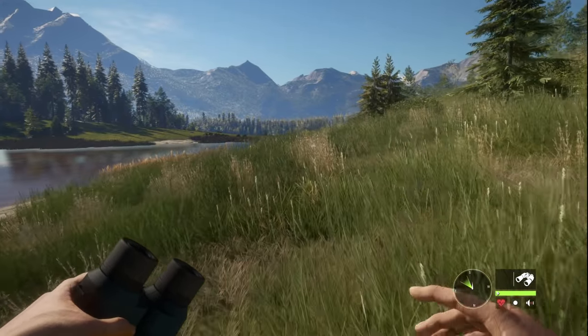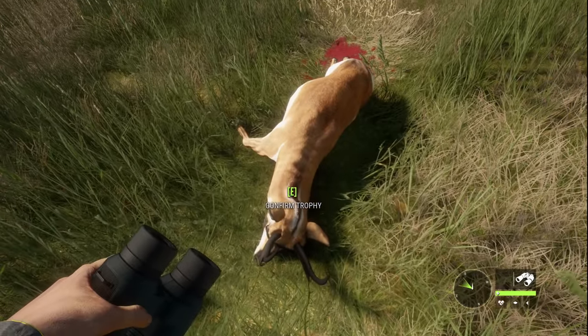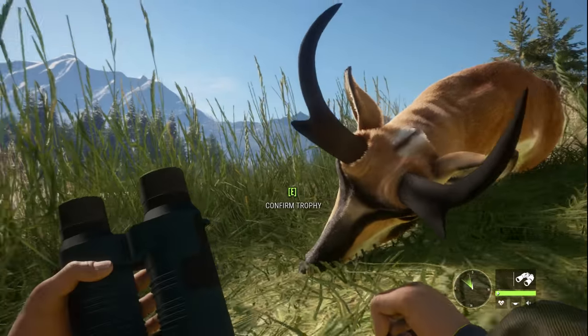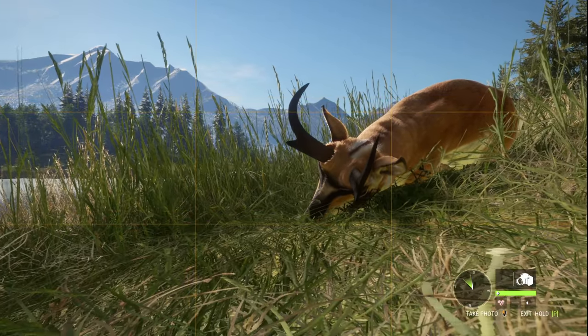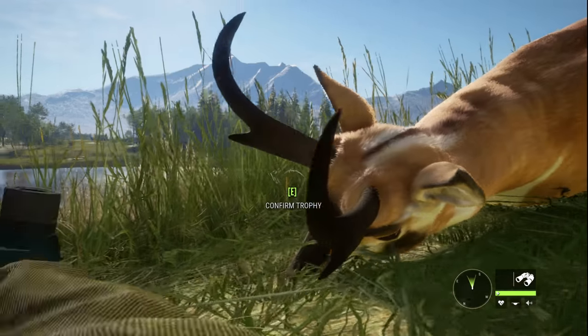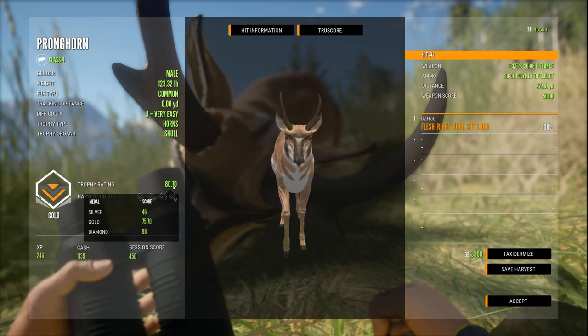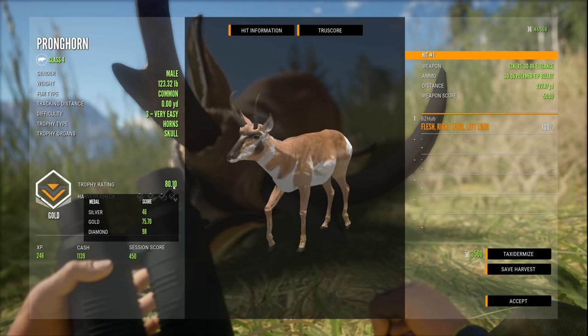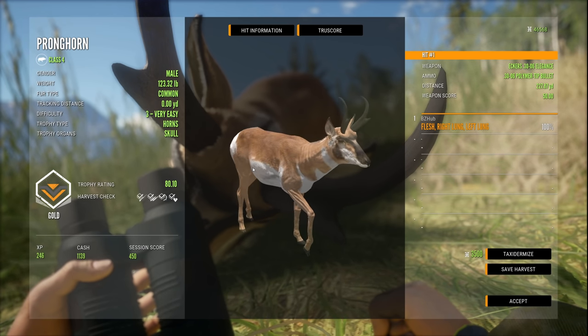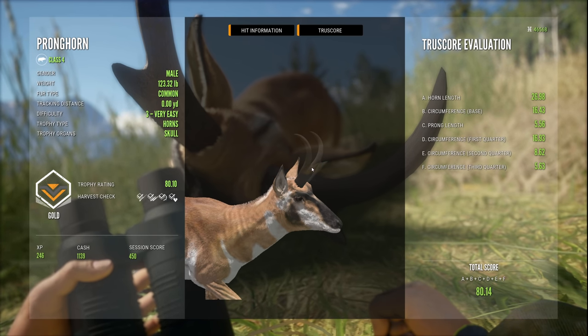Getting closer to our level 3 pronghorn here. Pretty excited to see this guy's horns. We can mat down the grass really nice and easy. We might just snap a picture here just in case we don't get another chance. Very cool — our first pronghorn of the episode — level 3, 80. Right now five points above gold and 18 below diamond, so still a good ways to climb there. We can see the true score: horn length, circumference of the base, prong length — I'm guessing that's 5.56 points.